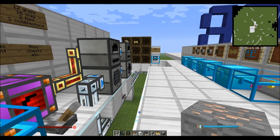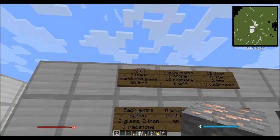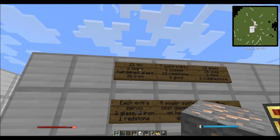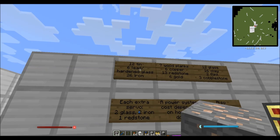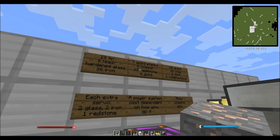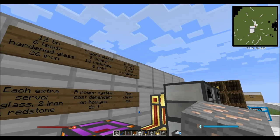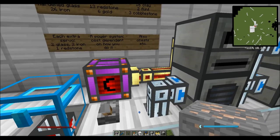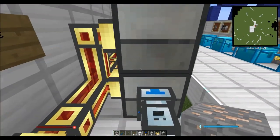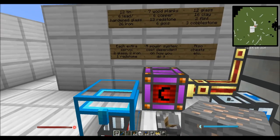This can start off as a very basic, fairly early game system. To make this you're going to need about 12 lead, about 12 tin, about 6 lead or 6 hardened glass depending on which item ducts you're making. You're going to need 26 iron, 7 wooden planks, 6 copper, 13 redstone, 6 gold, 12 glass, 16 clay, 2 flint, 3 cobblestone — that's about right to make a very basic thing. And then you're going to have to have your power system, whatever that may be. I'm obviously cheating, so it's okay.